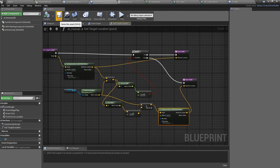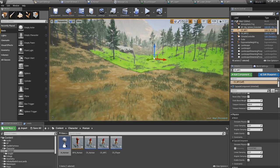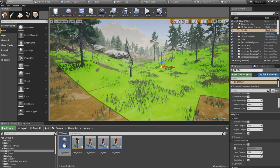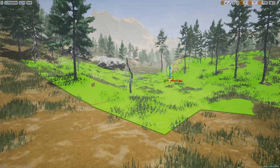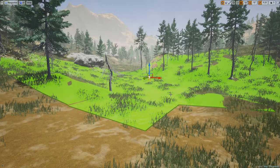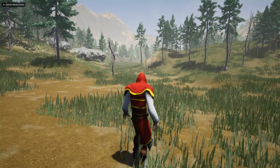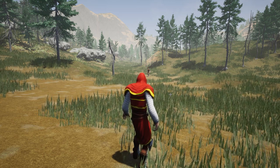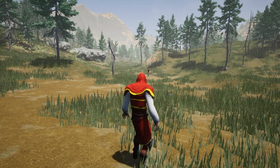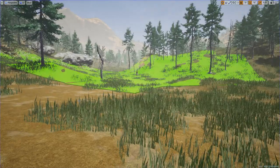I'll use the Get Random Reachable Point In Radius node with this new intermediate location as the origin and give it a radius, then return that point. By doing this I can always get a location reachable by the NPC character. But this is not complete yet. Let's test it — the NPC character should come to somewhere between itself and the player character even if I'm outside the navigation area. He's coming and yeah, he stopped there.